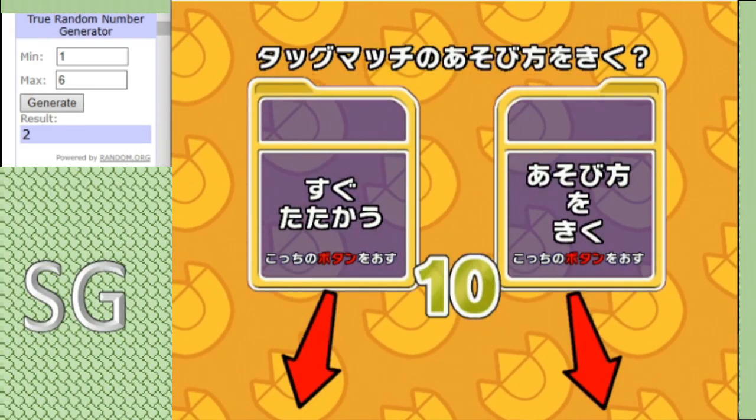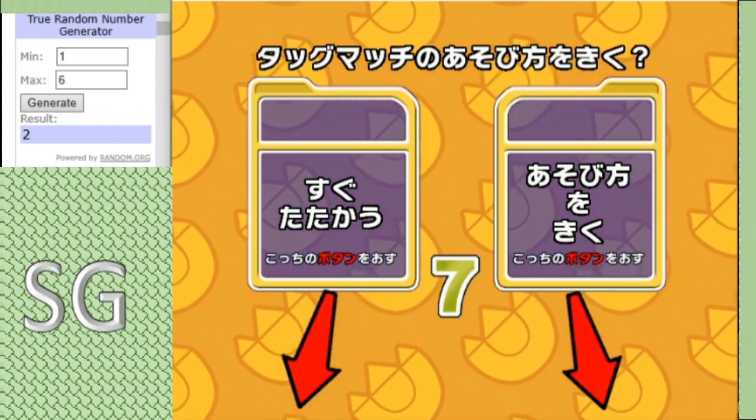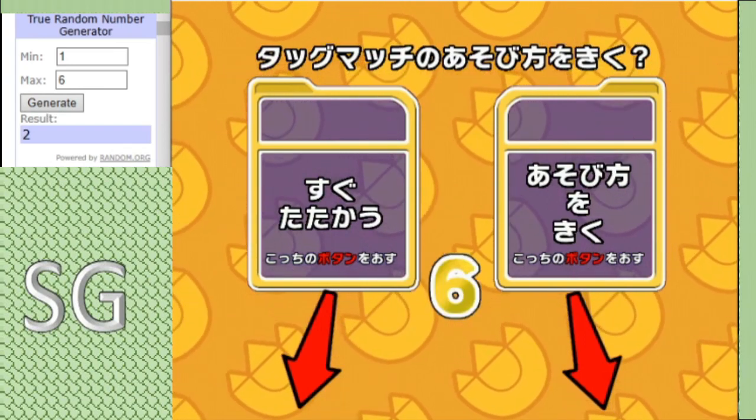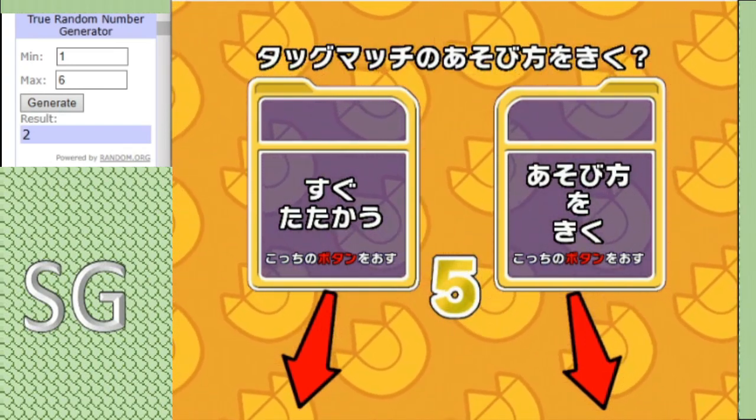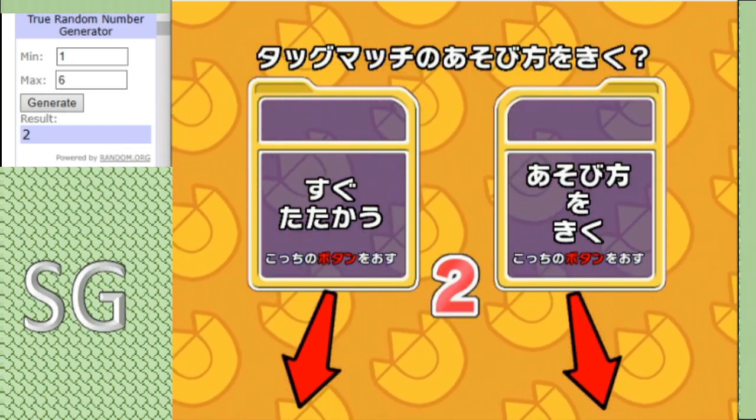Hello everybody, this is StrangerGamer back for the final — well, not the final match, but the last match of the first round of Pool A. In this one we have Team North America squaring off against Dino Tenka. Let's get on with it.